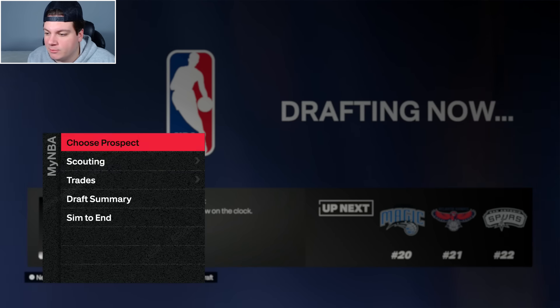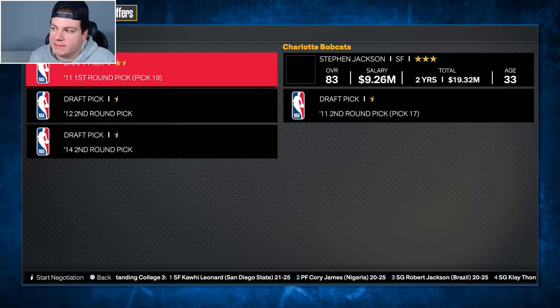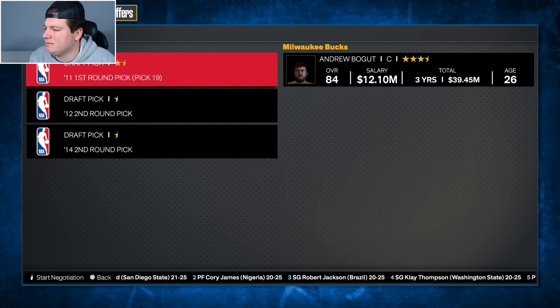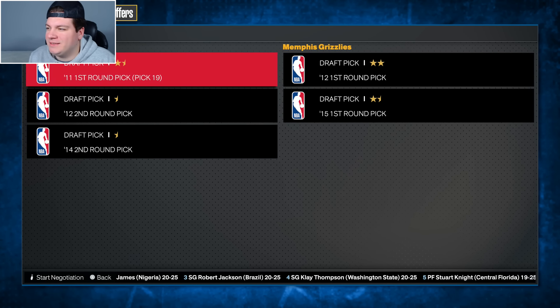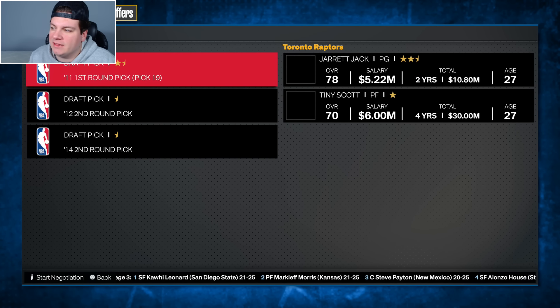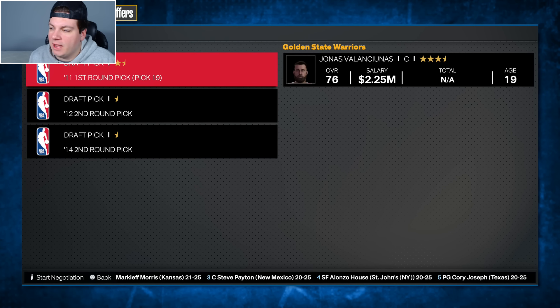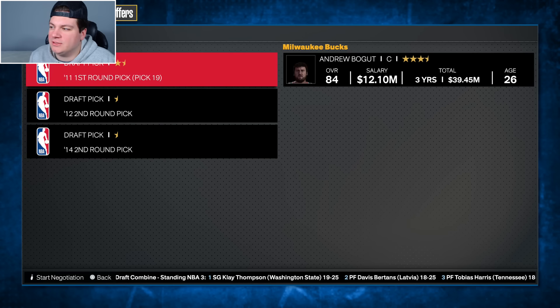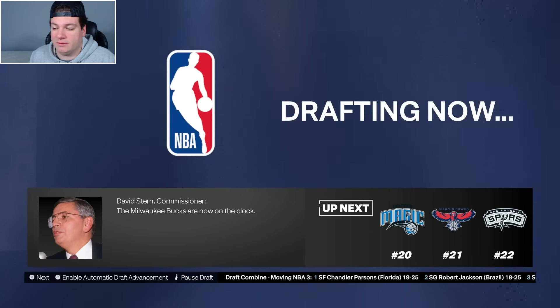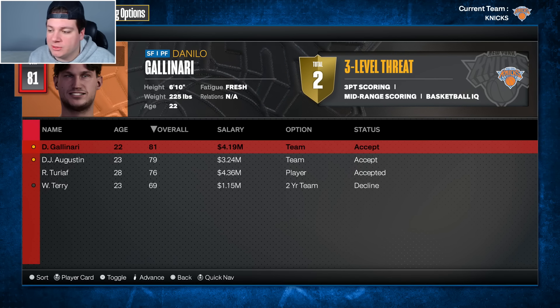Out of nowhere, the Milwaukee Bucks offer me a glitch-level deal during the draft. There's no reason they should be offering what they just did. I could trade for Valanciunas, but why not just take Andrew Bogut for literally nothing? He's 26, not 36. I don't get it, but I'm taking this deal. If they want to screw themselves over, have at it. Andrew Bogut, welcome to New York - you're going to be our new starting center.